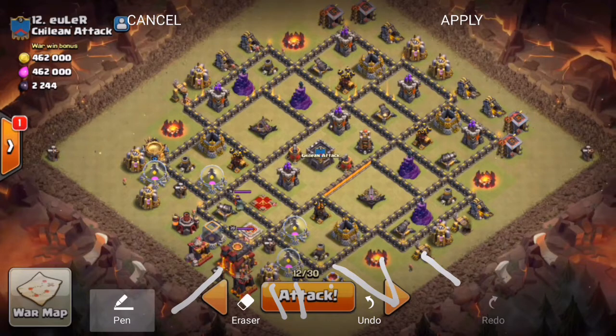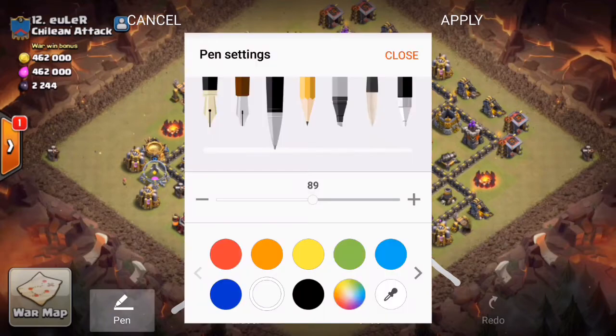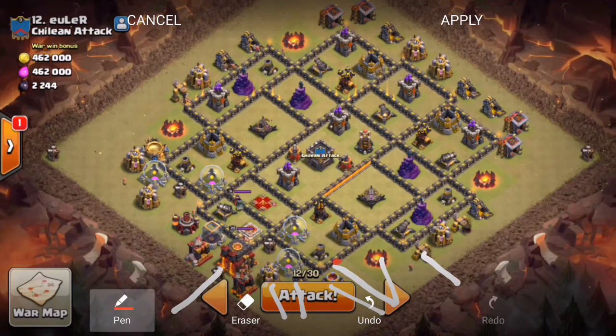Once I see the funnel being created, I'm going to drop my heroes by this army camp and dark spell factory. I also have three wall breakers to pop the wall right there where that red dot is — drop one to test the area, then drop the other two. Once the funnel's created and the wall pops, I'll drop the heroes, then use a jump spell right here. The King should take the jump spell, hopefully get the Archer Tower, and in case the enemy Queen doesn't hop the wall, he will knock her out and eliminate that objective.